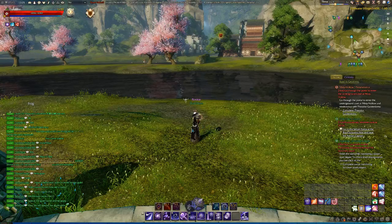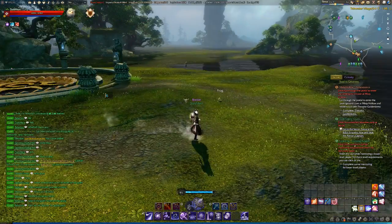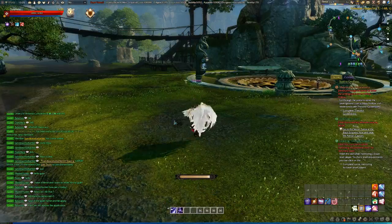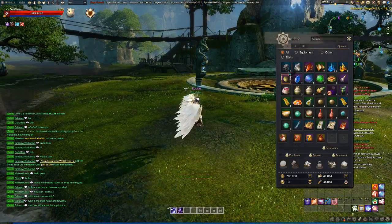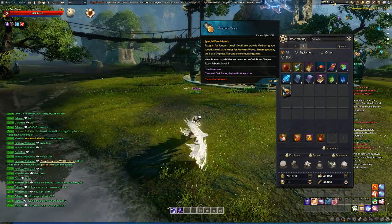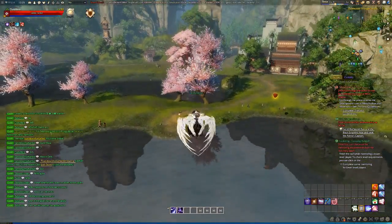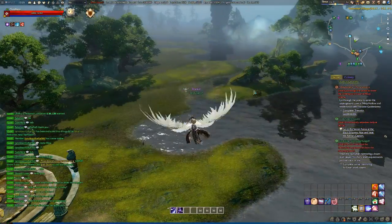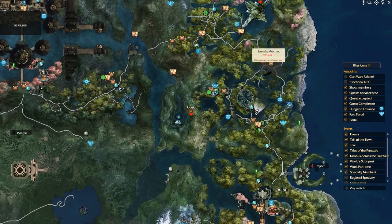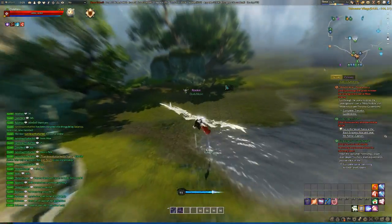Hey, what is up, Darkmir here and welcome back to another video. Today I will show you a great spot to get medium wood and aromatic wood. It's right here in the area up at the Tidewater Village, here on the map, this area pretty much. And there's a lot of trees spawning here.